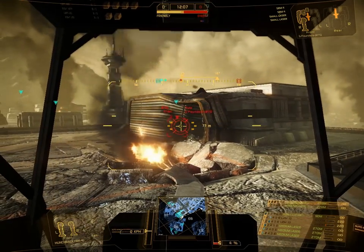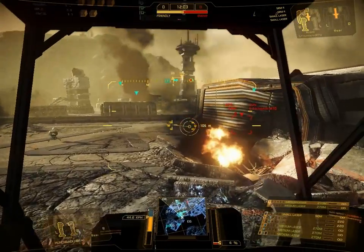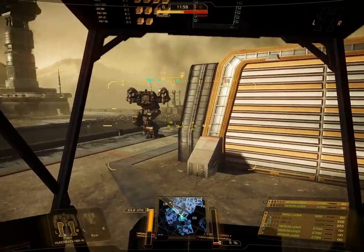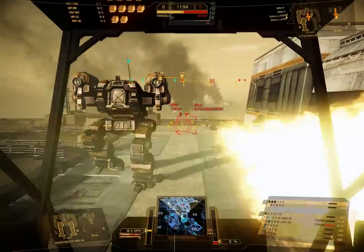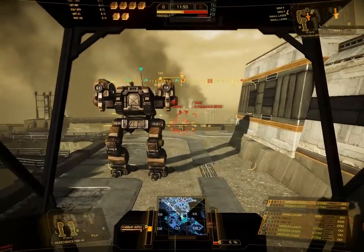You must make sure not to stand behind buildings, otherwise the missiles will just fly into them and bounce off harmlessly. By the way, LRMs also have a minimum range of 180 meters. That means if you fire at enemies below that range, the missiles simply deflect off the enemy and do no damage whatsoever. That's important to know.